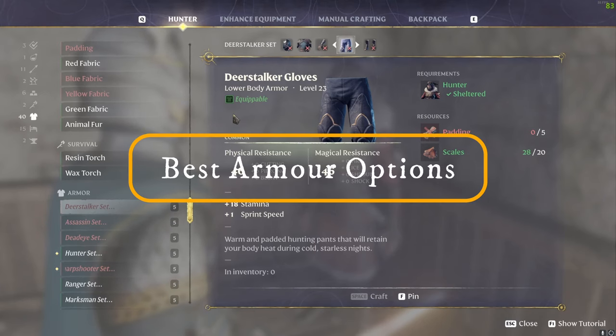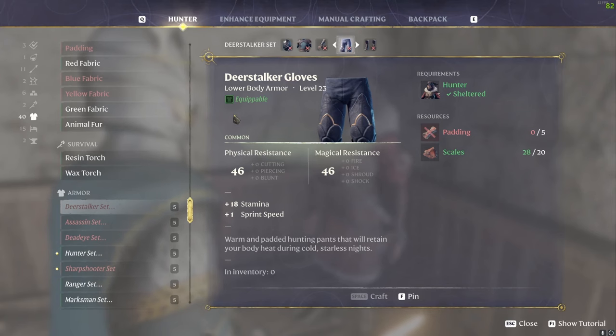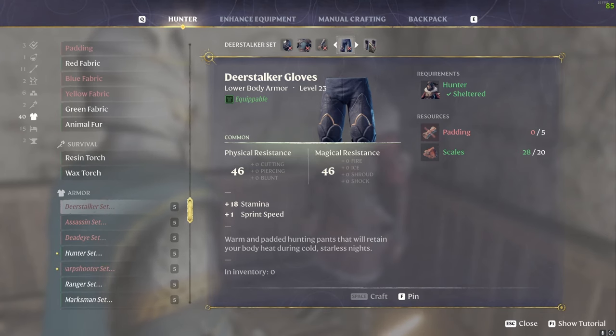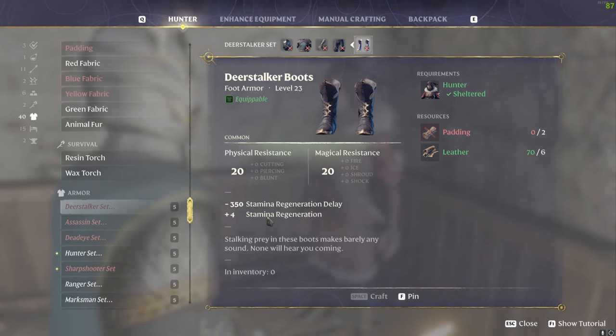Depending on your play style, there are a few armour options. The Deerstalker legs give you plus 18 stamina and plus one sprint speed, so if you want a little bit of extra speed these are a great option. You've also got the Deerstalker boots, which give minus 350 stamina regen delay and plus four stamina regen, but I'm going to talk about my recommended boots in just a moment.